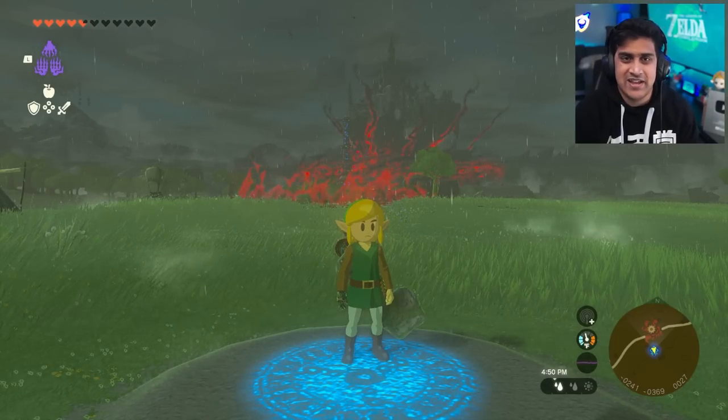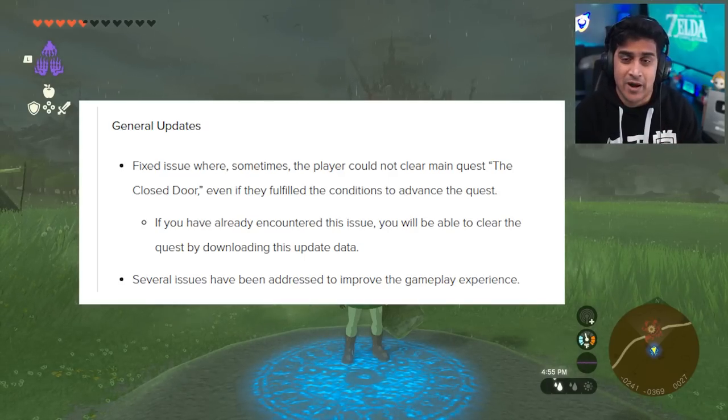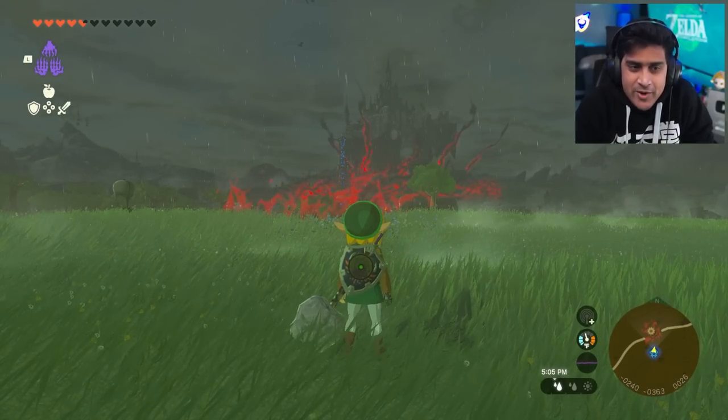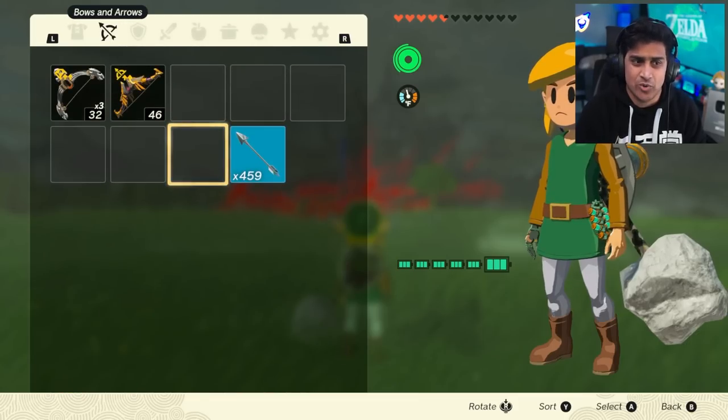So what exactly Nintendo put out was that it is meant to fix a quest called the closed door, so anyone having a problem with that should be able to advance. They also added optimization updates in the game. That's pretty much what they wrote, but they could be patching duping. The consensus online is that duping should still work.